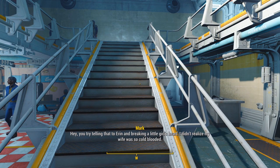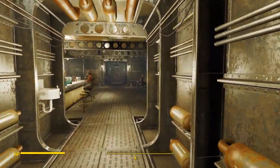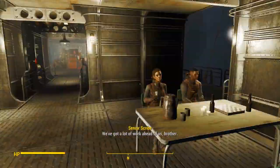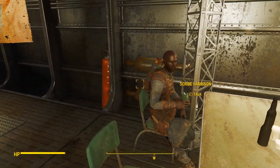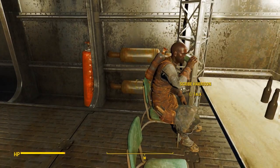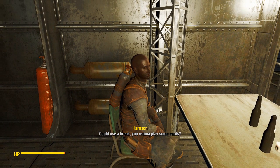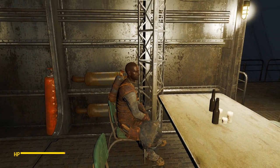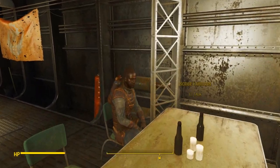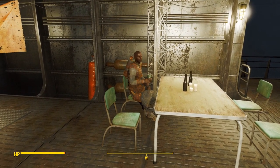Next is the Prydwen. Our dealer hangs out in the mess hall. The idea is to have a dealer at every major player faction, and for the Minutemen you just build it at your settlements. Here is Scribe Harrison — same deal, fully voiced, straightforward.